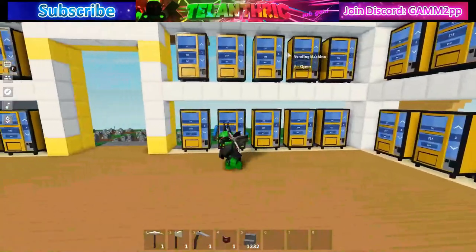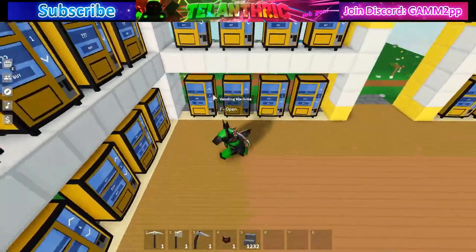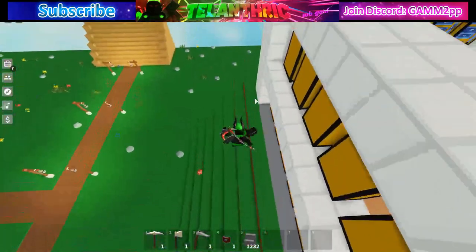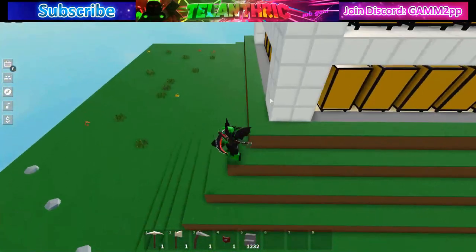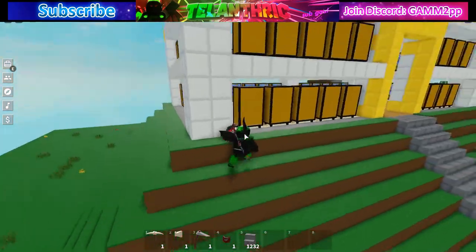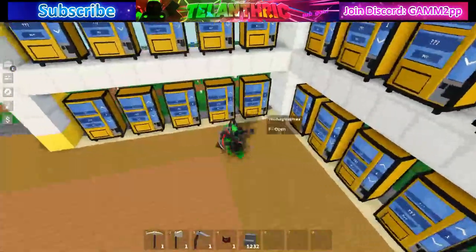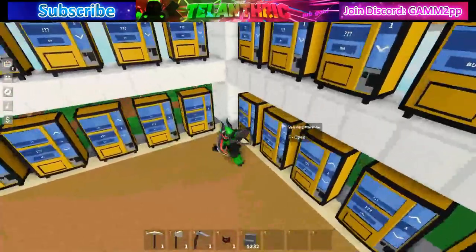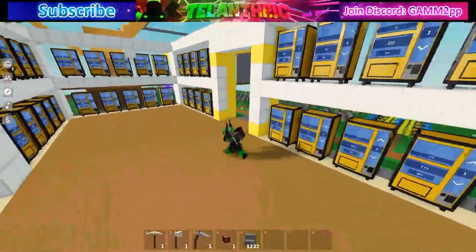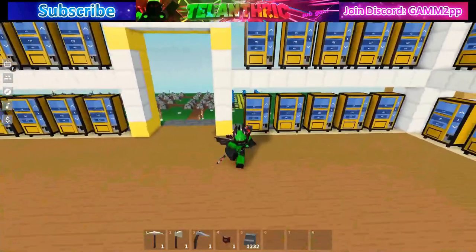There are two levels, and whenever you're building this you really want to make sure you can fit how many vending machines you want — because if it's one block off, you'd have to destroy all of the pillars on the side you want to change and the entire pyramid if you're building the pyramid base too. Then it would be very complicated because you'd have to rebuild it all just one block further. I'll be telling you the exact number of blocks you want to build to make this work.